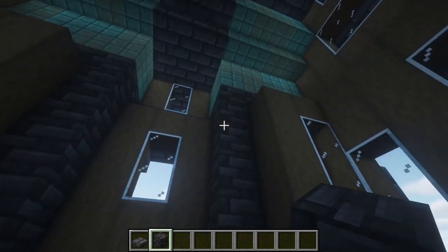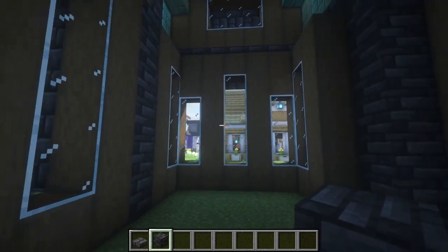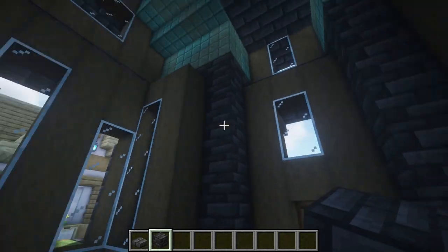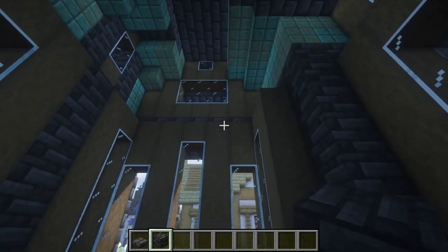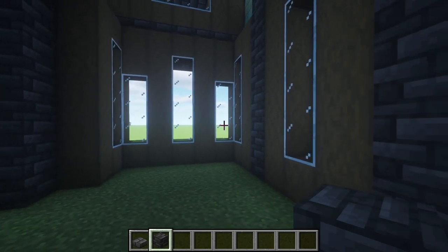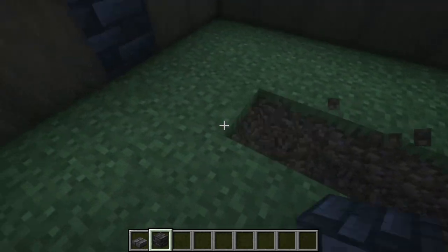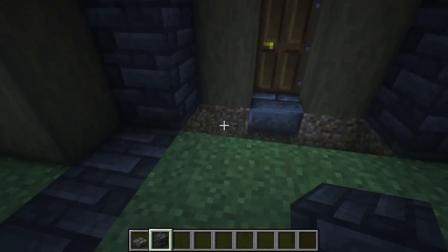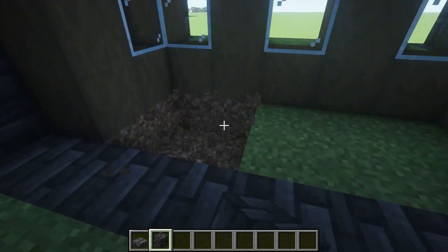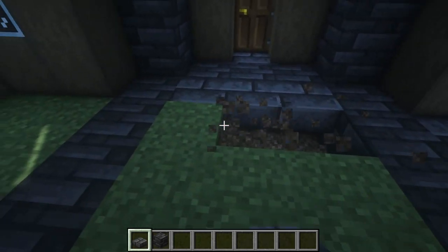I'll probably do some sort of archway type thing. The other decision is do you want a ladder up to the second floor, or do you want to include a staircase? In this case, given how pretty my windows are in here, I may just do like a ladder up to the second floor, because I don't want to mess with my pretty windows. You can connect all these up like so, and then come in with our tile and fill in the rest, or you can just use the tile.